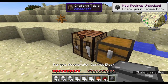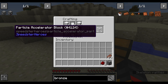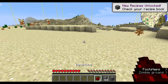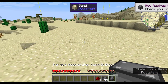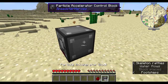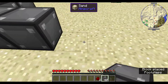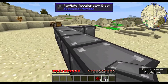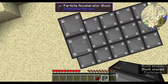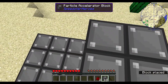Quickly make the particle accelerator control block, then you need 44 particle accelerator blocks. What you need to do is build the machine first. Place the particle accelerator control block, then particle accelerator blocks on both sides, and continue placing them around. The structure is a three by three by five build.